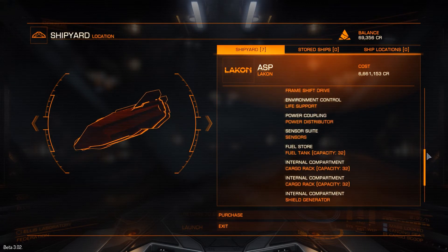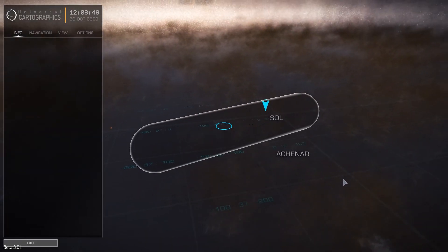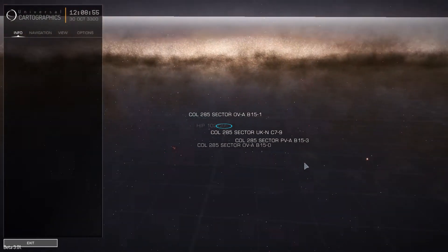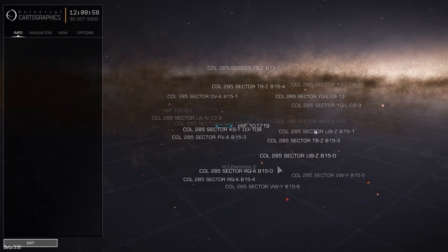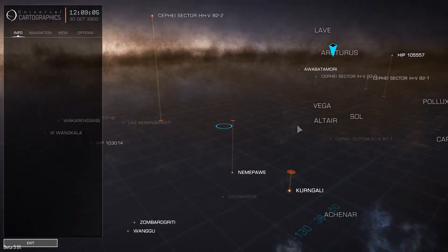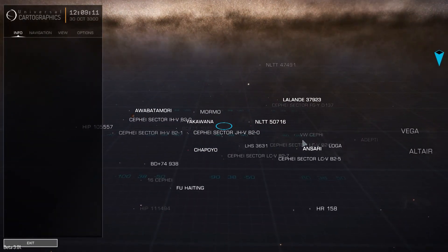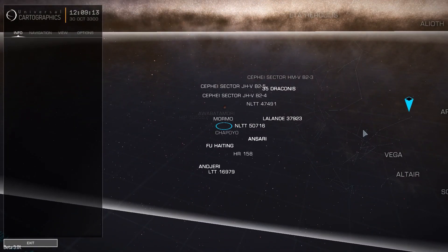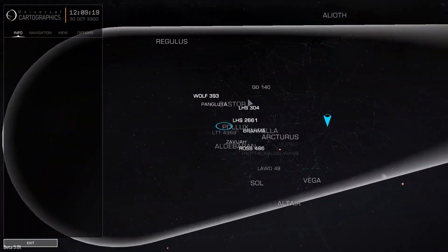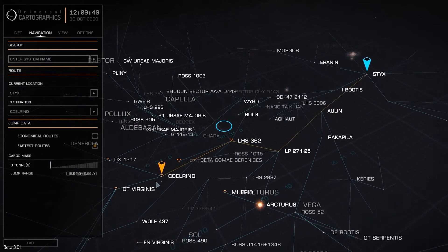Also new to Beta 3 is basically a much bigger playable area. As you can see from this snippet of the galaxy map, we've went from about 500 star systems in Beta 2 to something like 2,400 star systems in Beta 3, so generally speaking a much, much bigger playable area. On top of that, we now have the ability to show routes — if I highlight the place where I want to go, you can then see the quickest route or the most economical route to take, displayed by the yellow line.